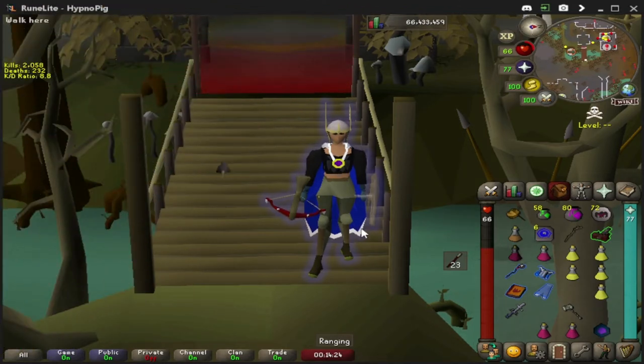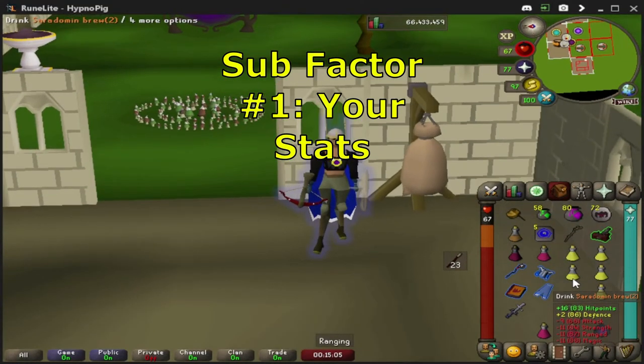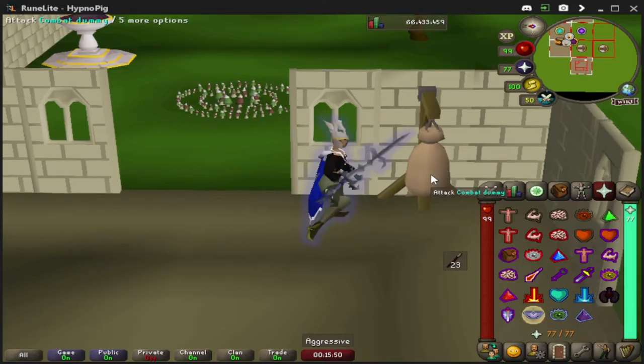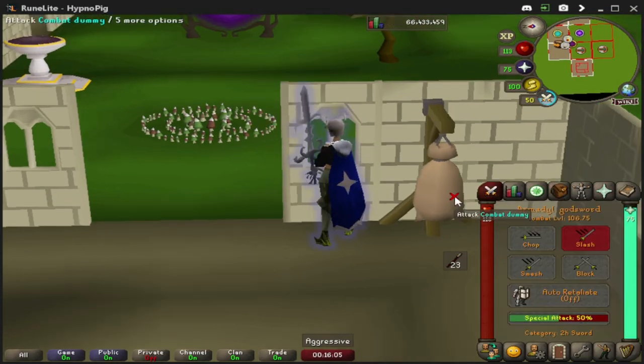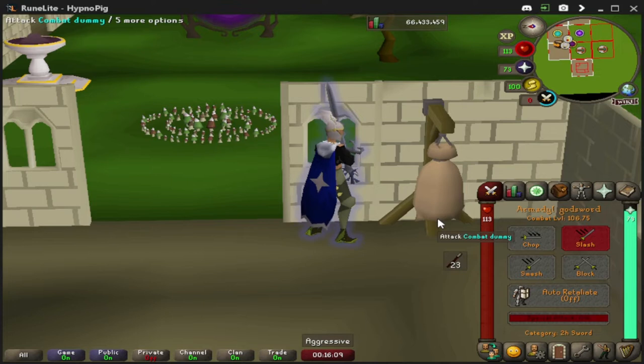Now let's go over some of the sub factors to pay attention to when going for a special attack. Before going for a special attack, make sure you're not brewed down from eating. Whenever you take a sip of your brew, your attack and strength go down — so instead of your max special attack being a 57, if you're brewed down your special attack is only a 41. So in most, if not all instances, going for the spec when you're brewed down is just a waste.